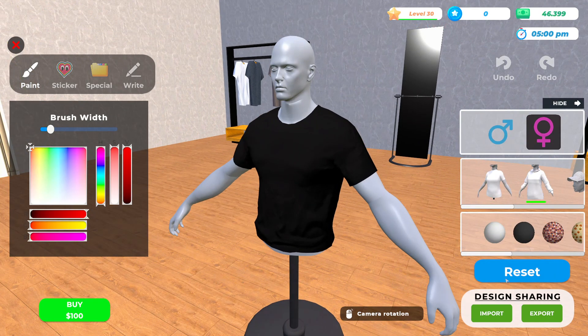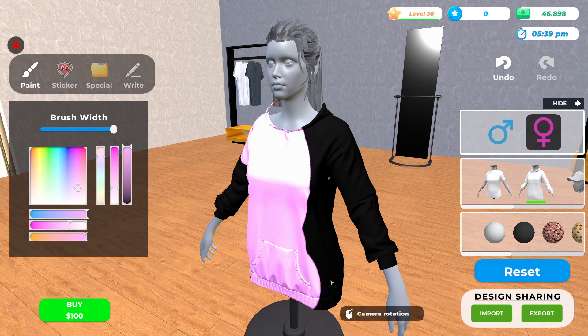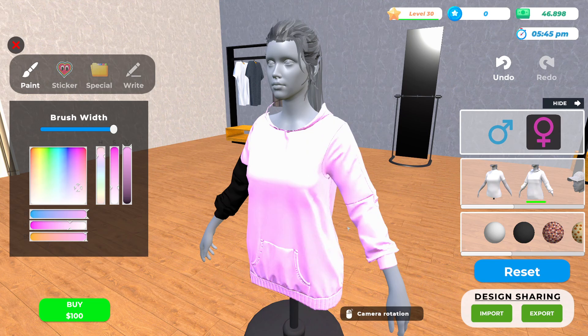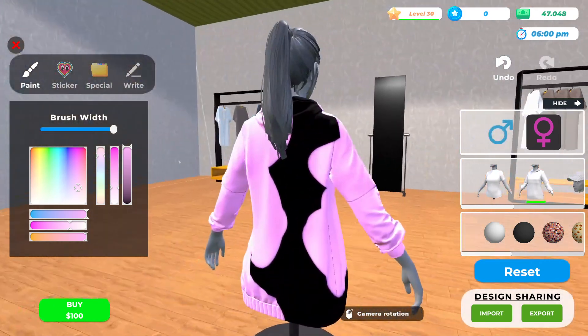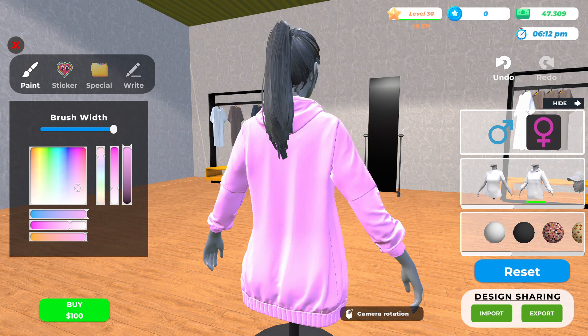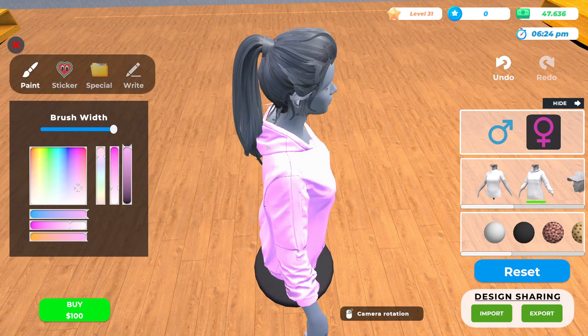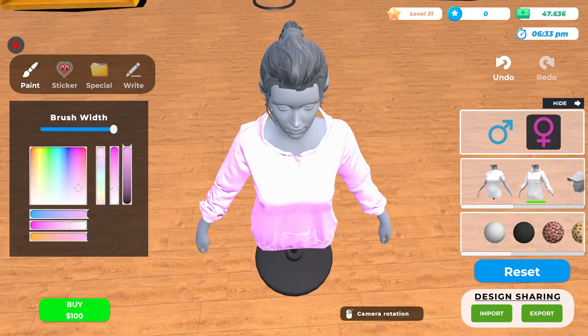For the long sleeve, let's reset it. What color are we going to go with — maybe a light pink? Let's get a big brush — this is a really nice baby pink. We'll get it onto the back as well. I think we got full coverage, but if we don't, it's going to be just fine.